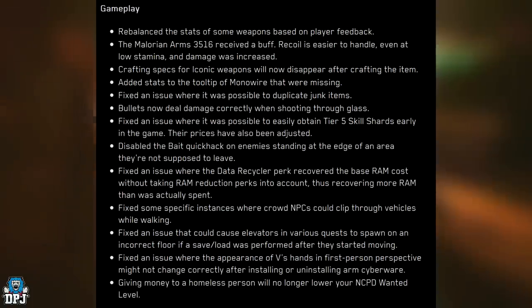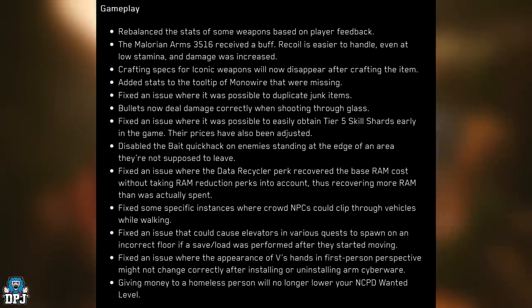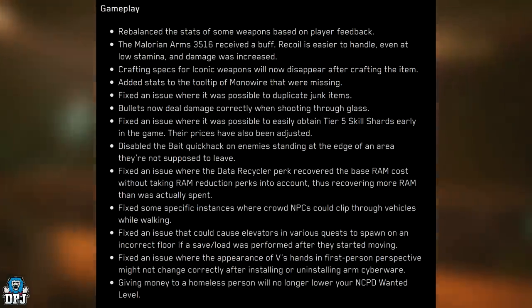Disabled the bait quick hack on enemies standing at the edge of an area they're not supposed to leave. Fixed an issue where the Day Air Recycler perk recovered RAM from the base RAM cost without taking RAM reduction perks into account, thus recovering more RAM than was actually spent. Fixed instances where crowd NPCs could clip through vehicles while walking. Fixed an issue that could cause elevators in various quests to spawn on an incorrect floor after a save-load. Fixed an issue where hand appearance in first person might not change correctly after installing or uninstalling ARM cyberware. Giving money to a homeless person will no longer lower your NCPD wanted level.